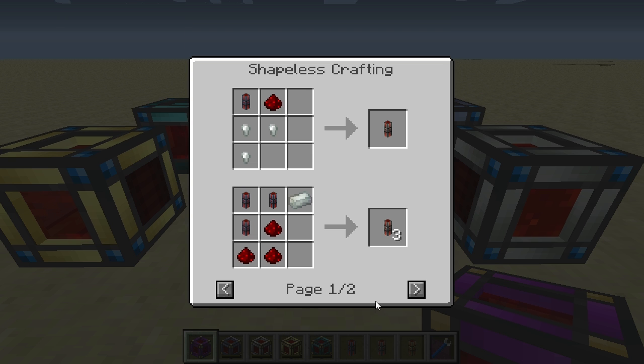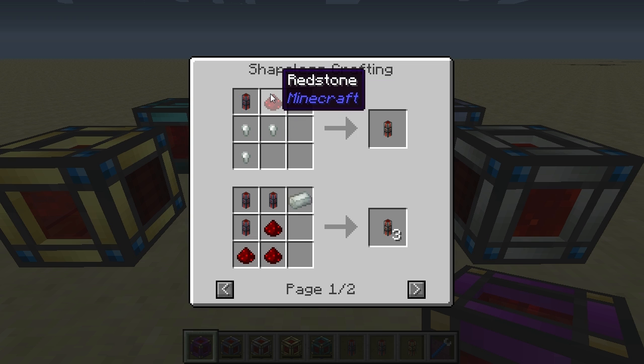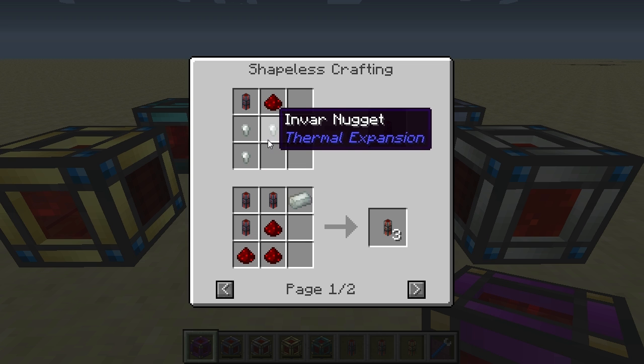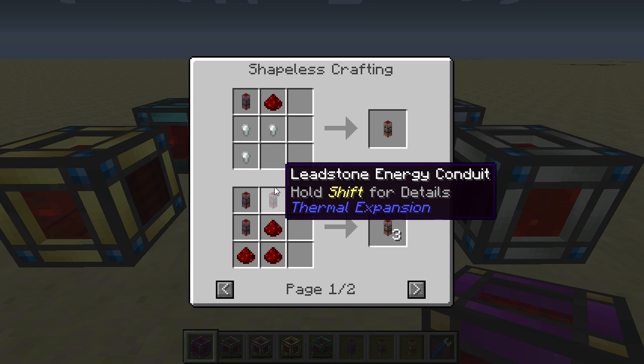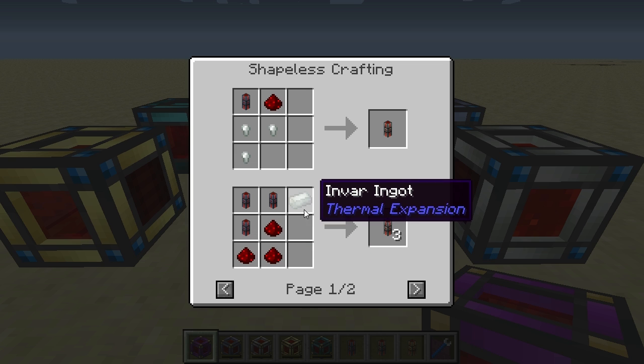Then we have the hardened energy conduit, which is an upgrade of the leadstone one. This requires either one leadstone energy conduit combined with one piece of redstone and three invar nuggets in the shapeless recipe, or three leadstone energy conduits with three pieces of redstone and one invar ingot in the shapeless recipe.